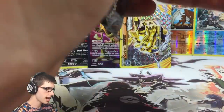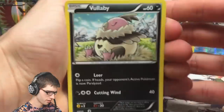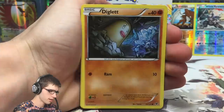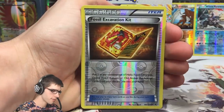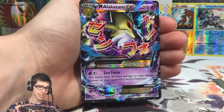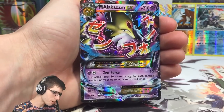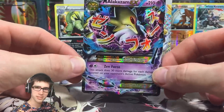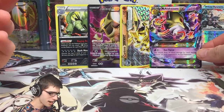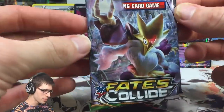Two more packs to go — this has been such a good box. Pack eight: Volbeat, Koffing, Splink, Diglett, Larvitar, Energy Pouch, Hawlucha, Power Memory, Fossil Excavation Kit — oh and a Mega Alakazam EX! We got a reverse Fossil Excavation Kit and then a Mega Alakazam EX! That is so cool! I told you guys I was expecting power and we are getting straight power right now.